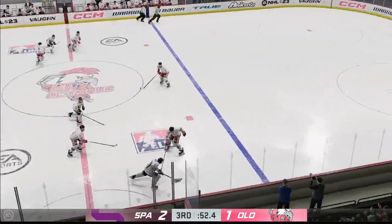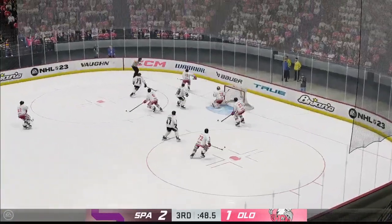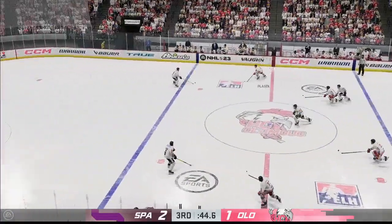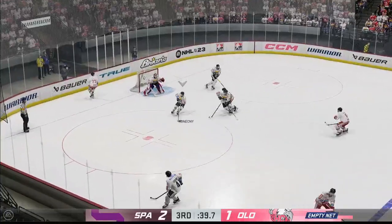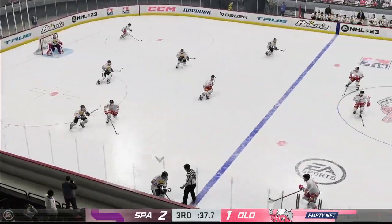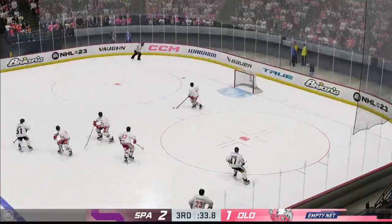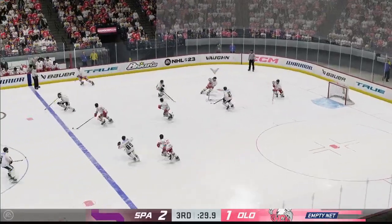Under a minute to go in the third. Here they are on the attack. Deflected in front — that chance turned aside. It's a really good save in tight; he shuts down the area where the puck can go by getting out onto the puck. Scully is on the bench, the extra attacker has jumped into the play. And it misses. The Roosters have it now.